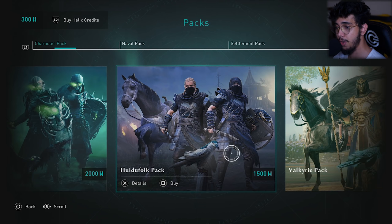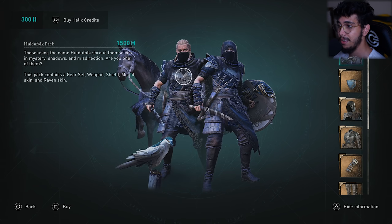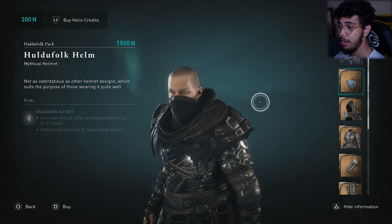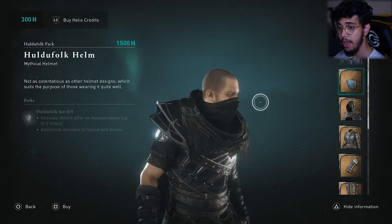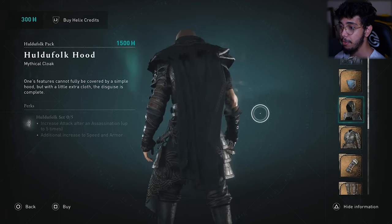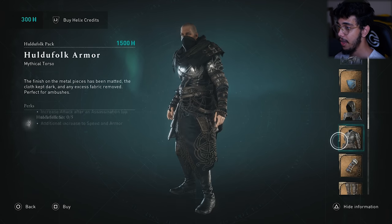Next, we have the Hull de Fork pack, which looks more like an assassin with the mask and everything. Assassins never really had masks, but this one gives you access to this mask. I was lucky enough to get a version of this mask in-game as loot, though my version looks a bit different — I believe this is the highest upgraded version. You also get this black smoke effect that keeps coming out of your outfit, which looks really cool.